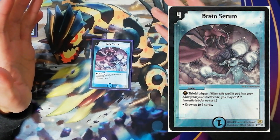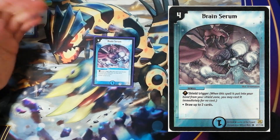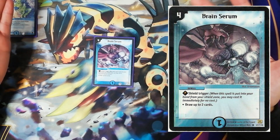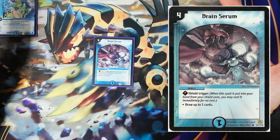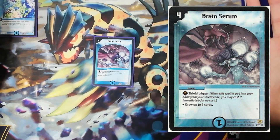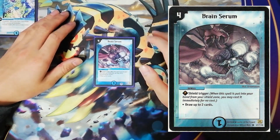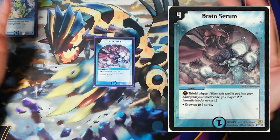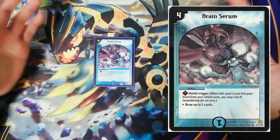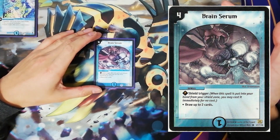Number nine on my list might come as a surprise to some people — it's Brain Serum. Simple enough: draw two cards. This card in some ways is the inferior brother to another card that might be appearing on this list, Energy Stream, which does the same job for one less mana. However, the shield trigger isn't something to ignore. When aggro decks break into this, it might just help you draw into those vital board clears or get you closer to what you want. Imagine a zero mana Energy Stream.